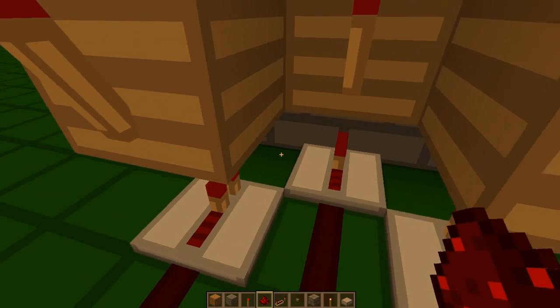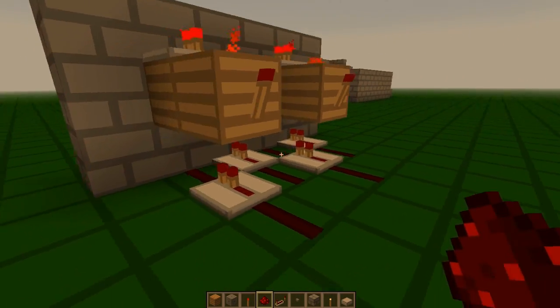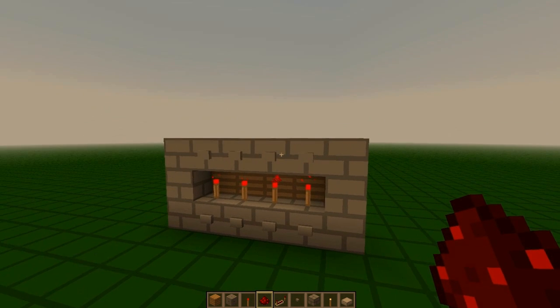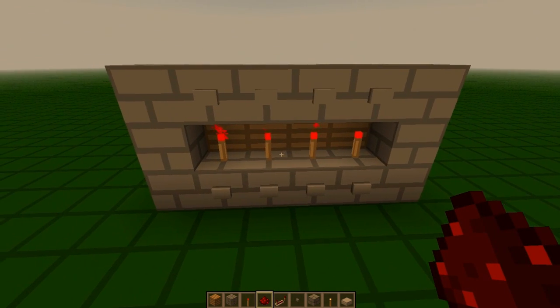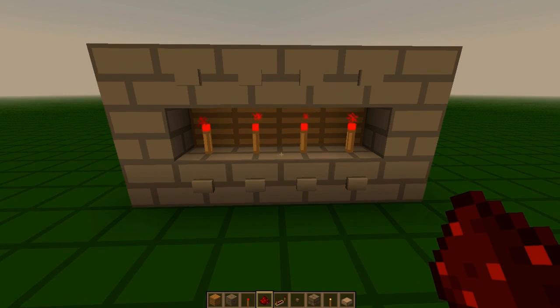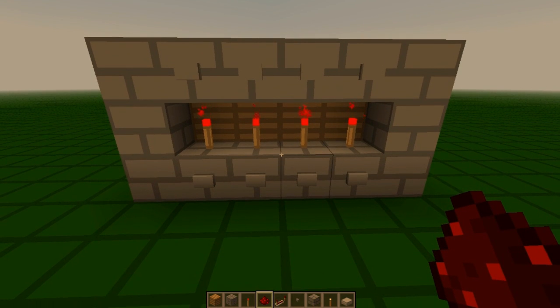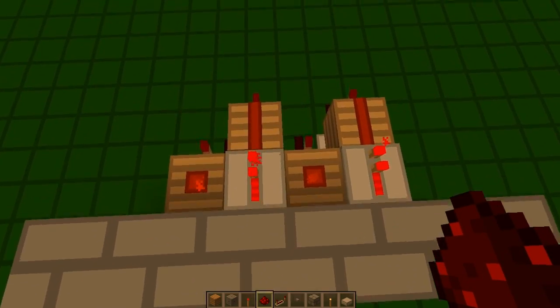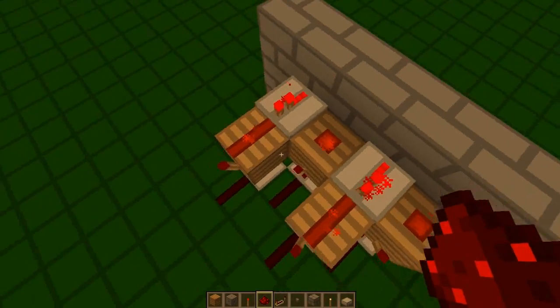Repeaters there, and redstone there. This is basically making the buttons act like levers. And this means that when you go in, you can reset it — you can make it reset — which is something you can't do with levers. It's a bit of a pain, but it's quite compact and quite simple.